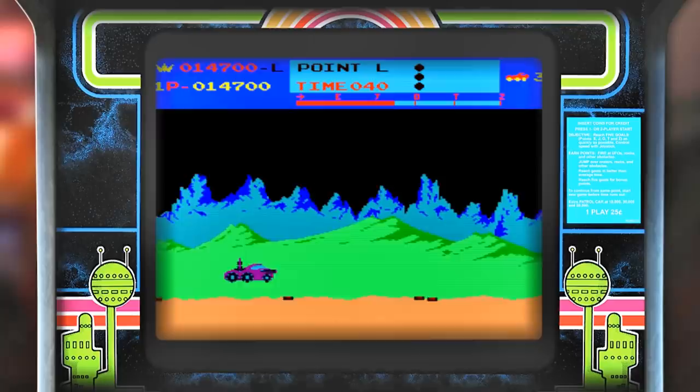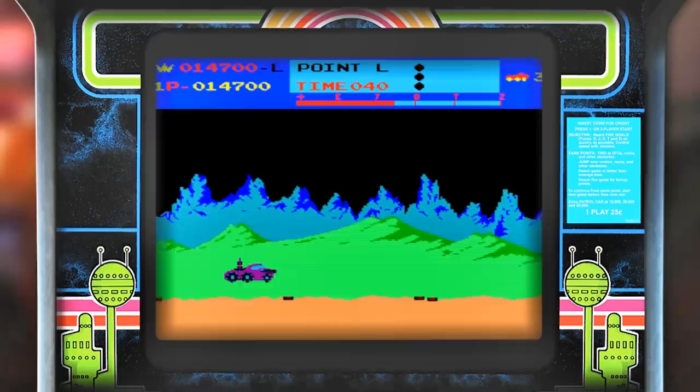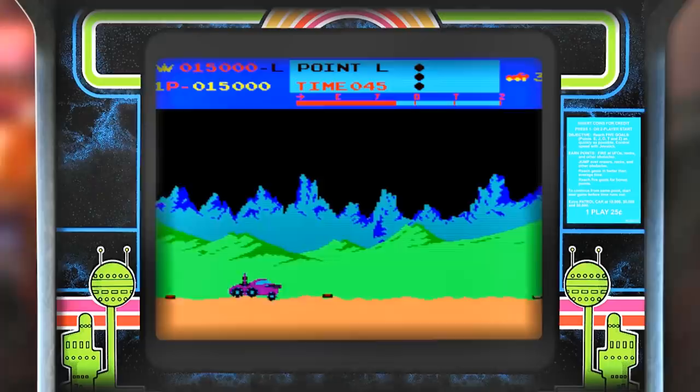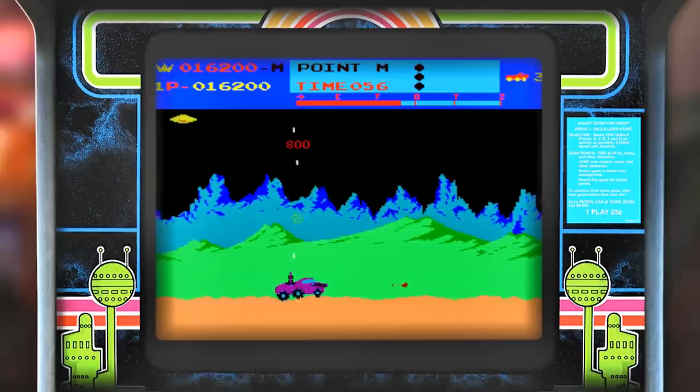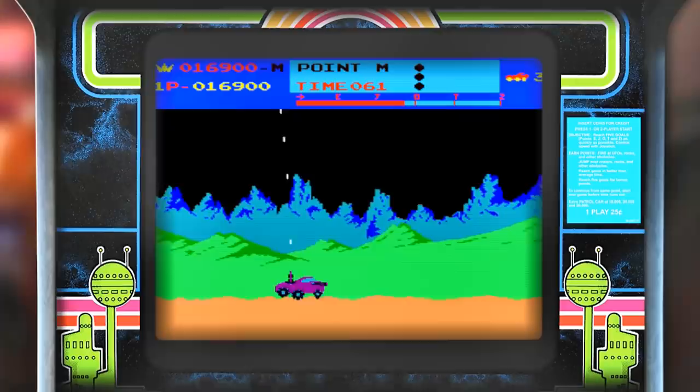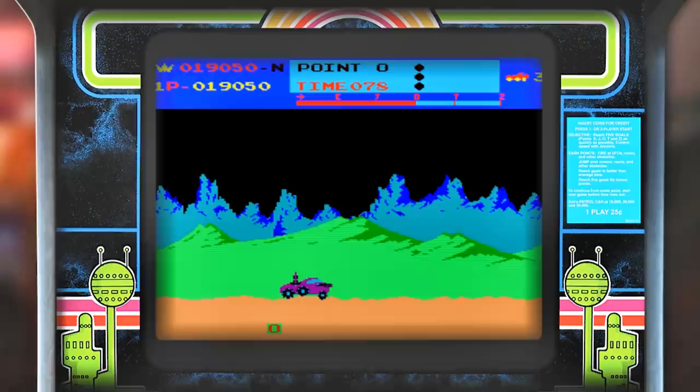Something else you have to avoid, scattered all over the moon surface, are the mines — one touch and it's adios for you and your car. When flying over certain large craters, plants at the bottom will reach up and try to grab your buggy as it flies over. The game is set across five stages with various checkpoints based on the alphabet. The checkpoints not only mark the player's progress but also the restart point if your buggy is destroyed. At the end of each stage, you are graded and the faster you go through the level, the more bonus points you get.